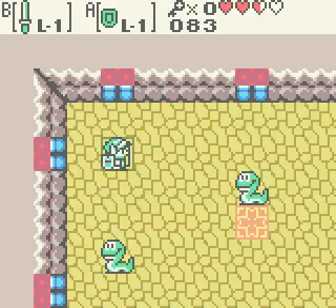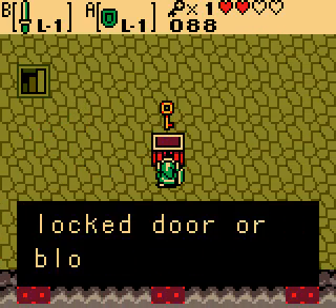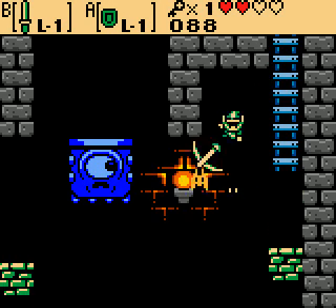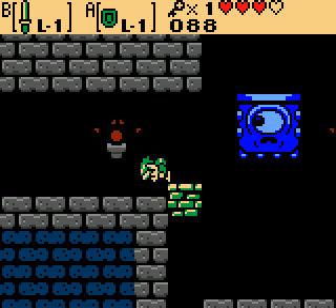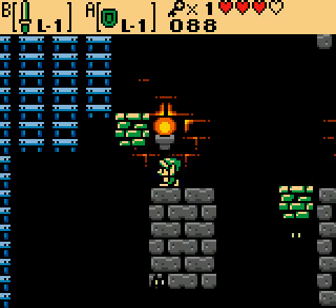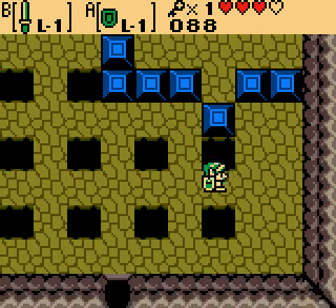I think you just get a key from this. Now you can obviously jump on the heads of them, so there are a few little platforming bits — but because we haven't got the jumping feather yet we can't really do anything. That's one thing the game does have: small platforming sections, even if they are very small.